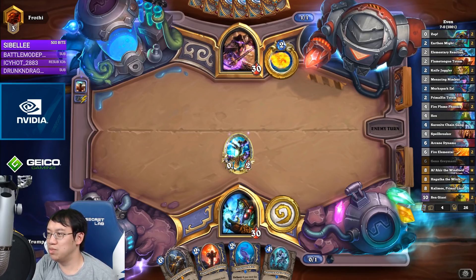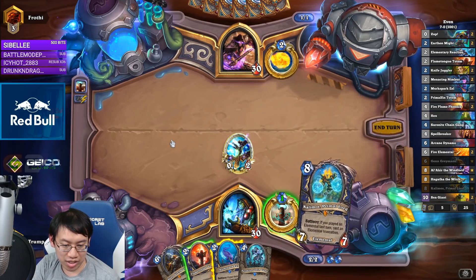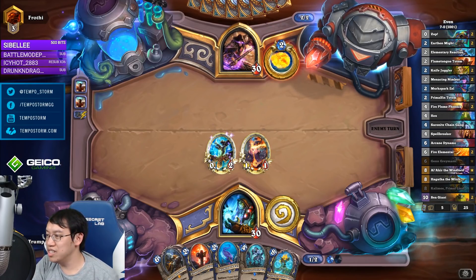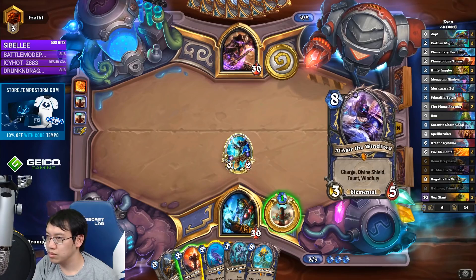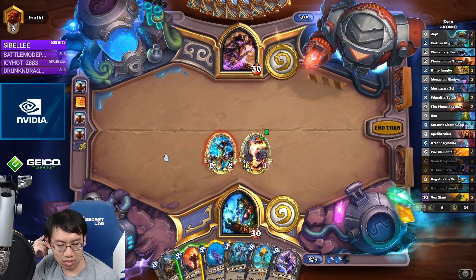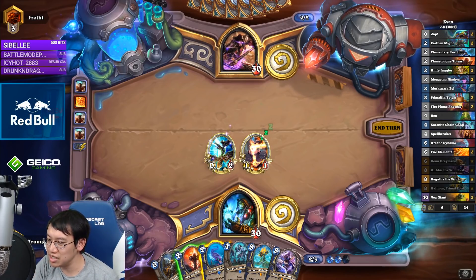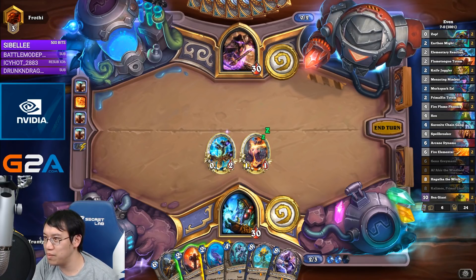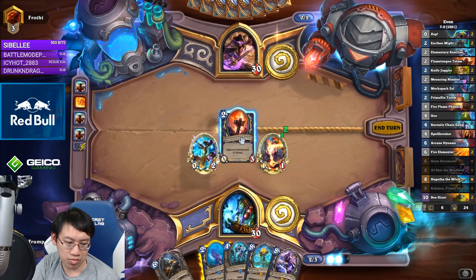I wonder what the Big Spell Mage matchup is — that's one I don't really know the stat on. I guess the Big Spell Mage matchup is bad. Zap with the eel, or play a Flametongue? Flametongue can be saved for Al'Akir. Looking at the Big Spell Mage versus Even Shaman matchup — pretty bad matchup for me, according to the stats. There's not much chance to remove a totem. I think I should play it.